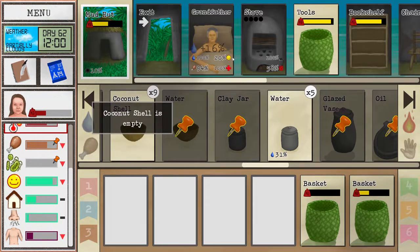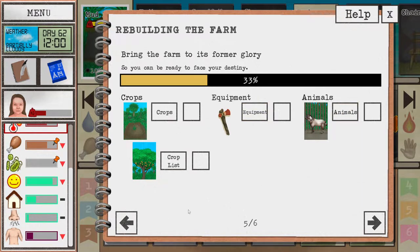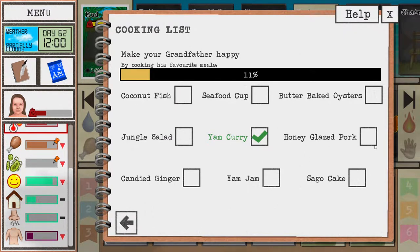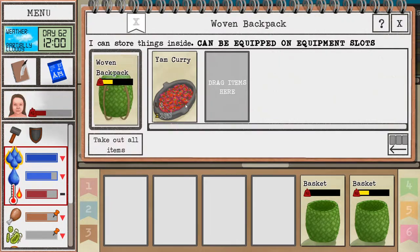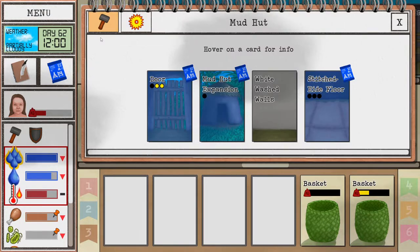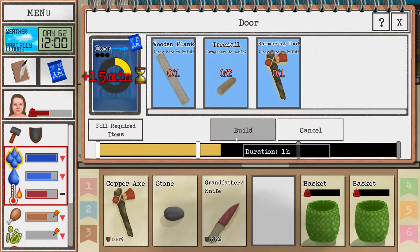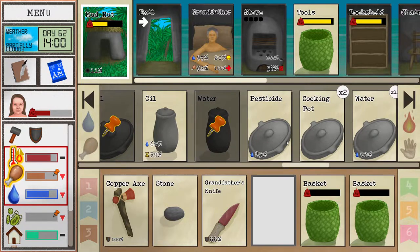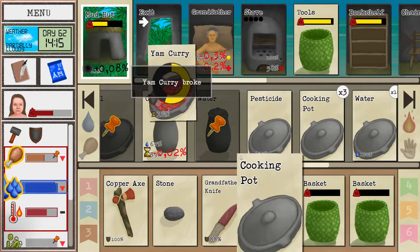He doesn't seem very happy - maybe we need to make him more meals. 20% happiness. We made only one - honey glazed pork! So we're gonna need honey and pork. Yam jam - a lot of very advanced recipes there. Let's finish up the door. Macaques will not bother us anymore while we are inside - so that's nice. Let's eat the yam curry, and we'll probably need to make some more tonight.